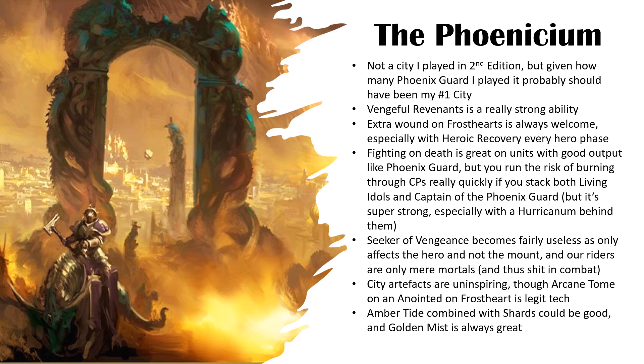You also get an extra wound on Frosthearts and Flamespyres. I wouldn't bother taking Flamespyres at the moment — without changes to wording on their War Scroll for them being able to burn stuff when they retreat and run, I don't think they're worth it at all. Which is sad, because I really wanted to play one. But Frosthearts are always going to be good — take a Frostheart: 13 wounds, 4-up after save, heroic healing now, and Golden Mist to heal them from the spell lore. Really strong.